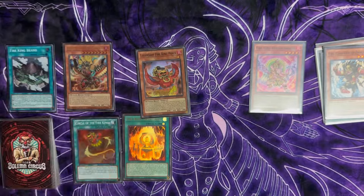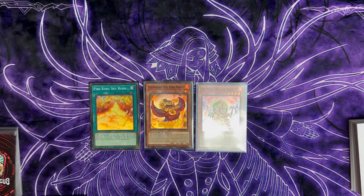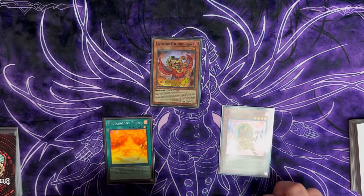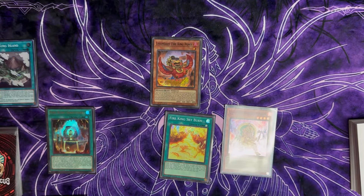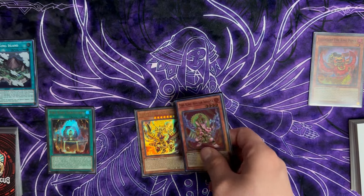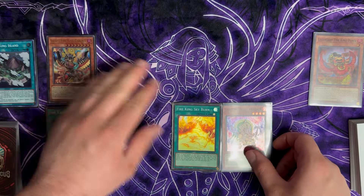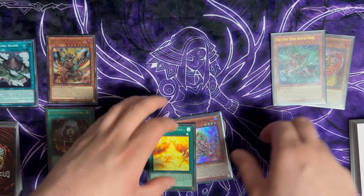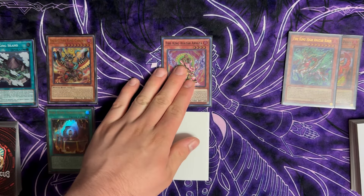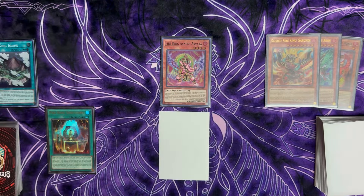Now the three-card combo: Ponix plus Skyburn or Sanctuary plus Arvada — or instead of Arvada, a copy of Kirin or Garunix, it doesn't necessarily matter. Normal summon Ponix, search for Sanctuary, place Sanctuary, place Island. Island destroys Ponix, search for Garunix. If you already have Garunix, search for Kirin — you want to rotate all three. Garunix summons itself out, destroys Kirin from the deck, Kirin activates summoning Arvada from the hand. The board doesn't look like much but we set our cards and pass turn.